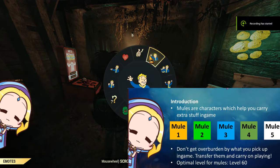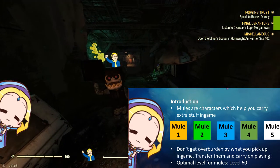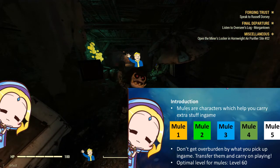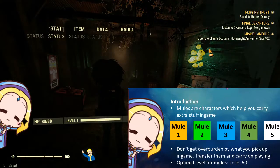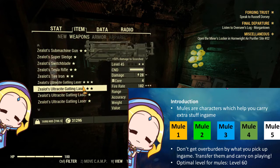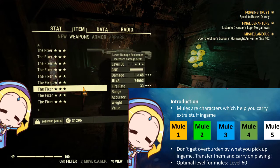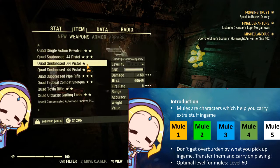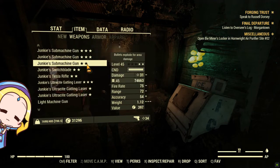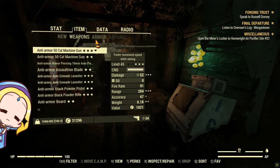So, what are mules? Mules are almost unplayable characters which only provide means of helping you to carry extra stuff which would otherwise overburden your main character. Bethesda has given you up to 5 character slots, and we recommend them to be minimally level 50 to 60 or so before they can fully function as a mule.